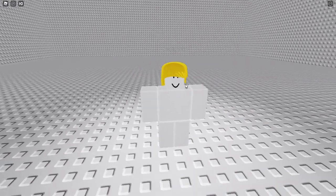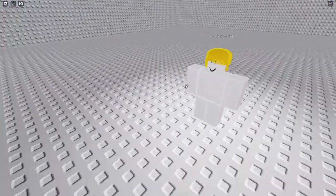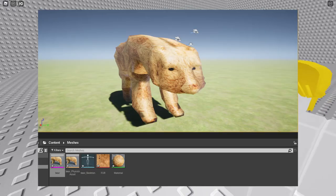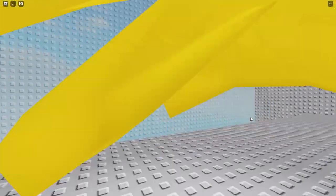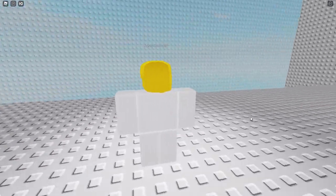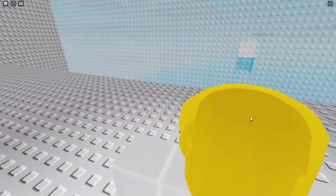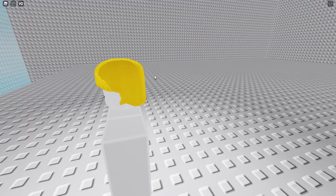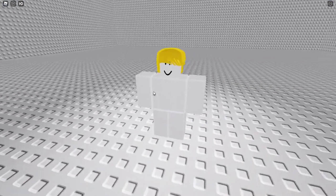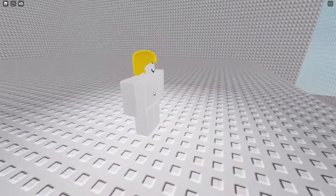Here we have the Messy Emo Hair. I think you can tell what's wrong with this hat, but I'm gonna spell it out for you anyway. First of all, wow, what a screwed up mesh — it's inside out is what this is. It looks like a crappy UGC item. And at some points you can see the mesh is kind of split in two. That's very bad. And also, this isn't messy or emo. It's blonde and straight. It looks more like a Karen.